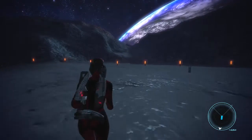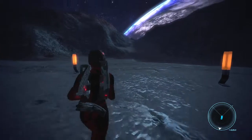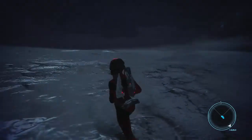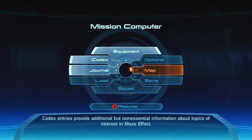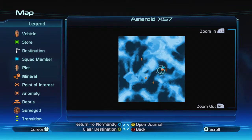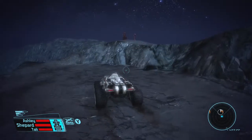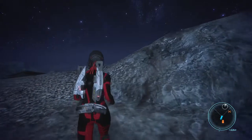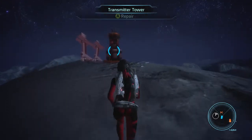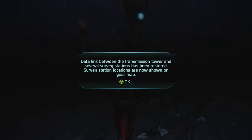Now we're at the transmission tower. Let's get out of the Mako and see what we have to do. This is literally just a tower — let's repair it using omni-gel since we have a ton of it. The data link between the transmission tower and several survey stations has been restored, and survey station locations are now shown on the map.